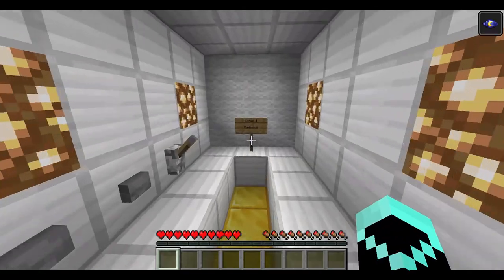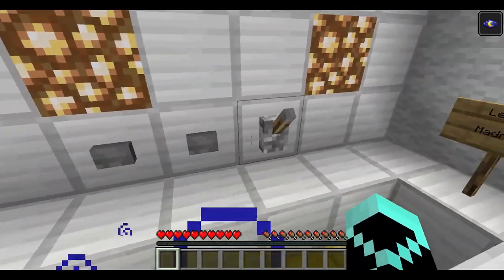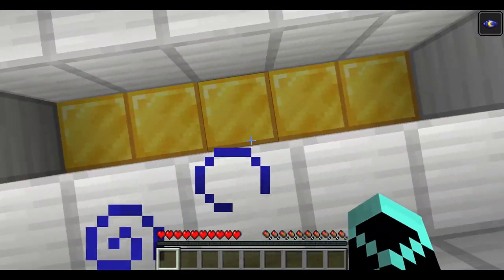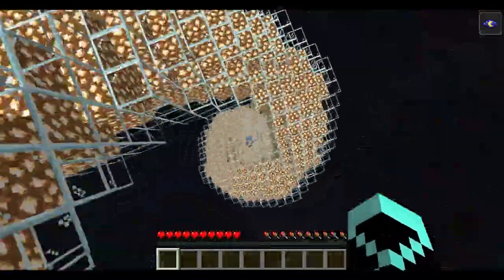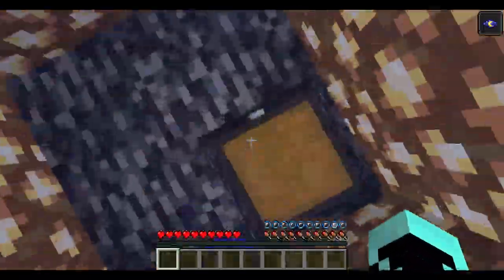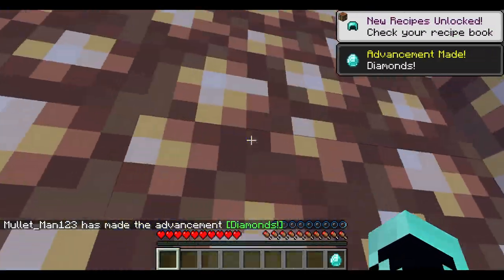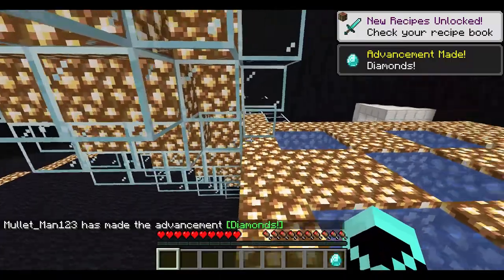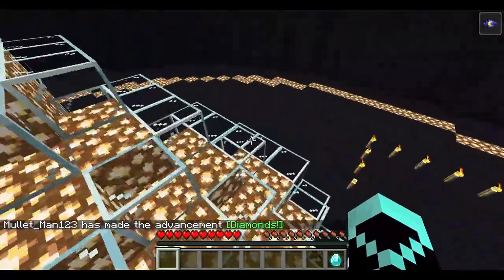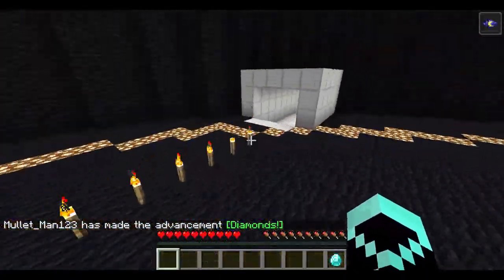Level one is called Madness. Do you guys remember this one? This was the first Minecraft dropper to ever exist — the classic one. I got a diamond from that! That was a little scary because I couldn't really see the bottom of it at all, but there we go.